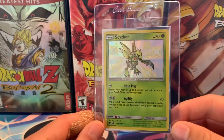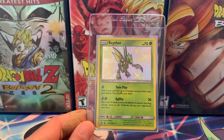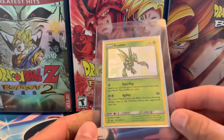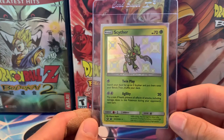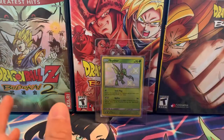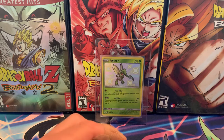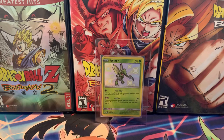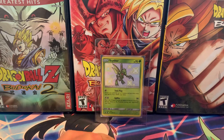I finally grabbed the Shiny Scyther from Hidden Fates. This is one that I've just dragged my feet on picking up. I found this card for about $4 or $5, so I felt comfortable buying it at that price. I did think this was my second to last Scyther card for my TCG art set collection. However, I still need the EX Team Rocket Returns Scyther and the Stormfront Scyther, so there are actually still two left. I'm pretty excited to be so close to one of my original collection goals.